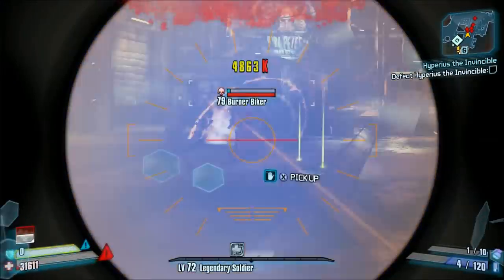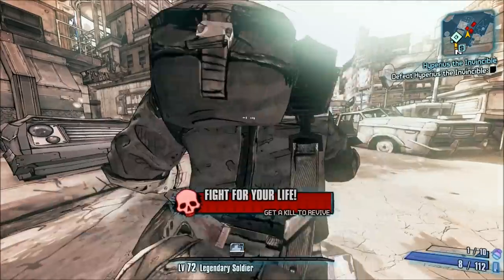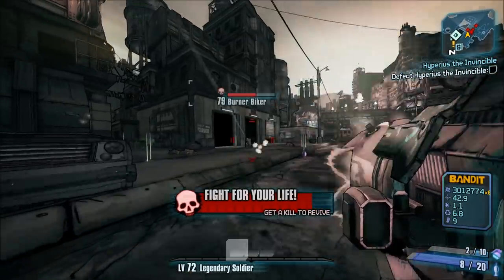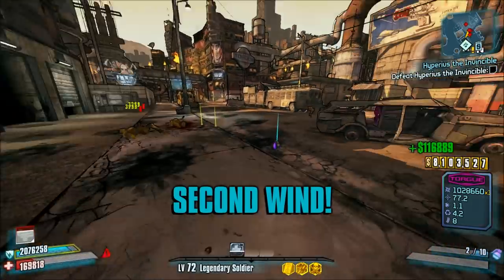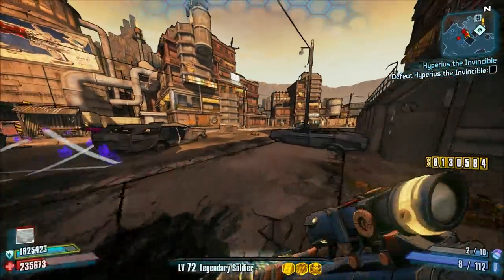But if you're used to using this weapon regularly and you know not to run towards what you're shooting at, you should be good. To get this gun, you will need to complete a side quest called the Sword and the Stoner, and you'll need the Dragon Keep DLC for Borderlands 2.